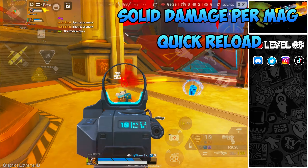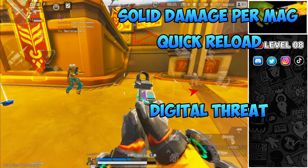There are only 3 attachments available and even with the hammer point round, you will most likely switch to a better weapon as soon as possible. The P-2020 has a solid damage per magazine capacity, a quick reloading time, and you can equip a digital threat on it — and that's all. Still, I believe the R-45 and the Wingman are superior options in this category.